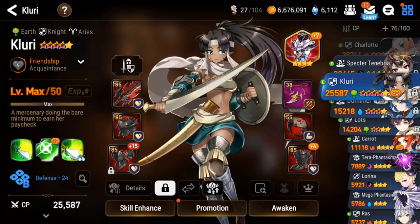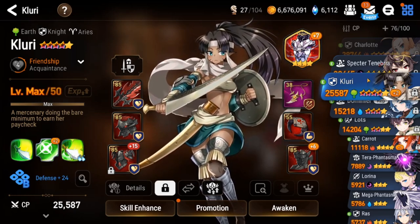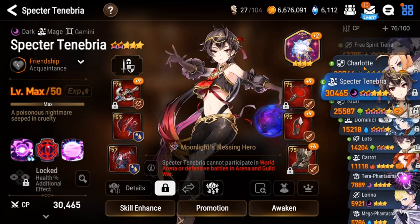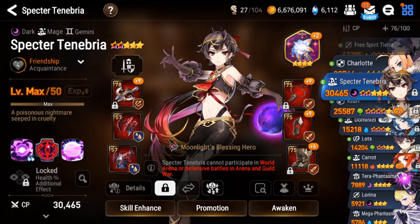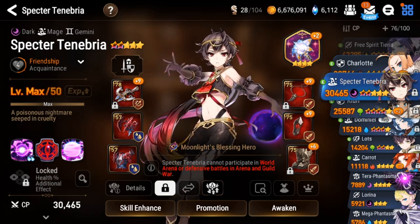We need grass units and I don't have enough yet, but I think we can get by. We've made it up to Banshee six or seven with just the units we have, so you can progress pretty high. I think Specter Tenebria, Falcon, or Clary — we do have Lots — and then potentially taking an RGB green unit like Ray, someone who can heal right away in Banshee to make runs a bit easier.